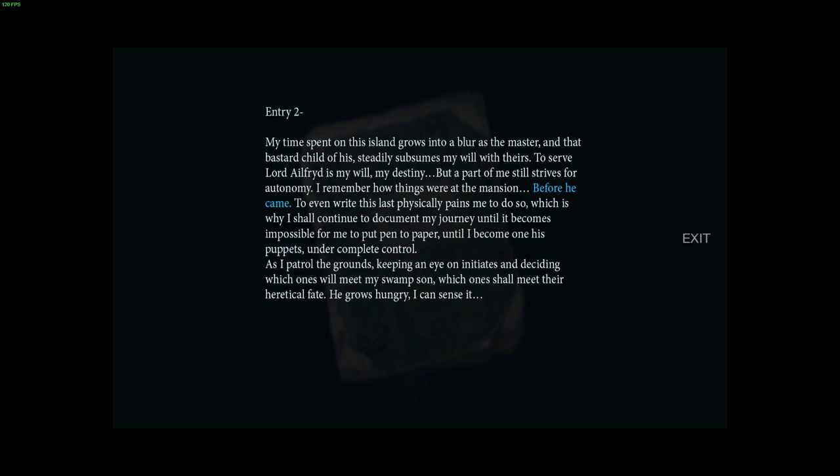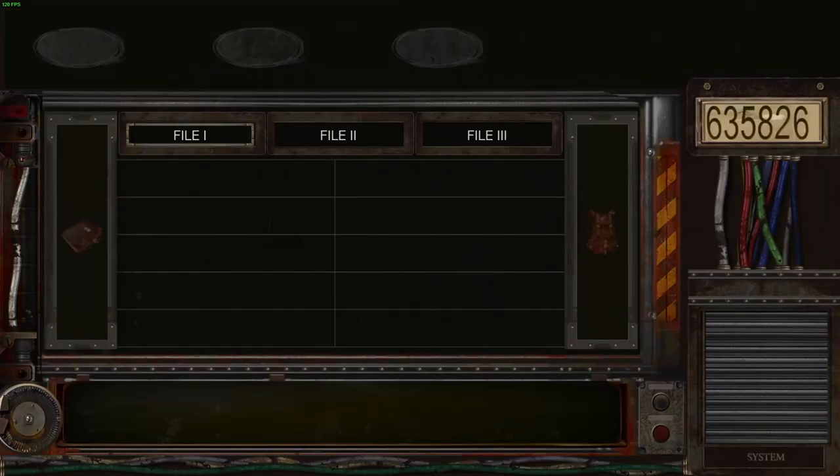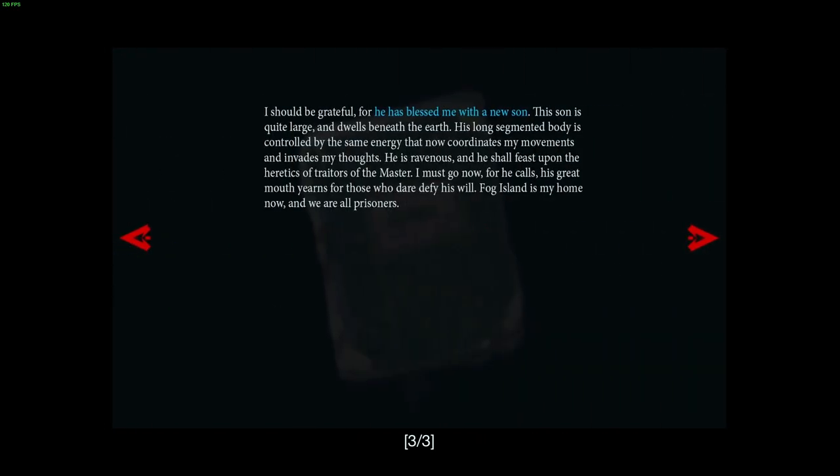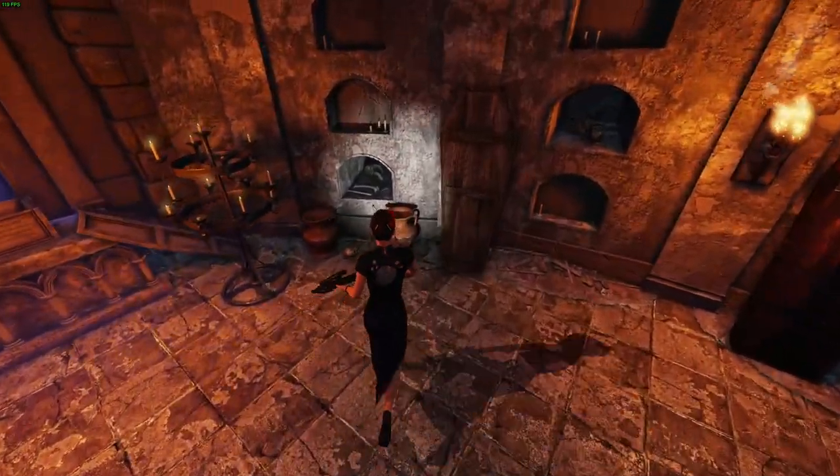'Until I become one of his puppets, surely under complete control as I patrol the grounds keeping an eye on initiates and deciding which ones will meet my swamp son, which ones will meet their heretical fate. He grows hungry, I can sense it — the swamp son.' Curious. If we go to the gatekeeper journal, yep, we've got that piece. Excellent. Anything else in here? Let's have a quick sweep.